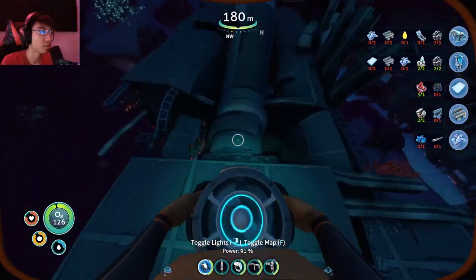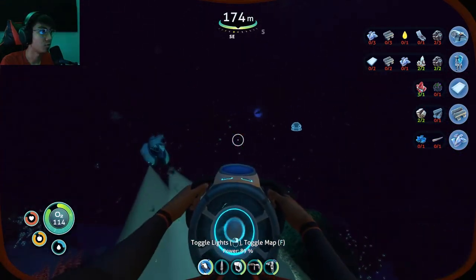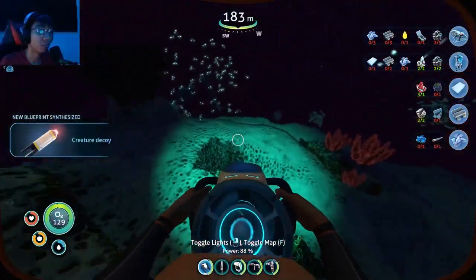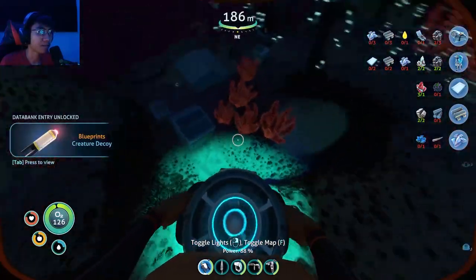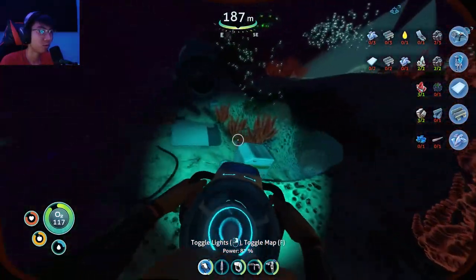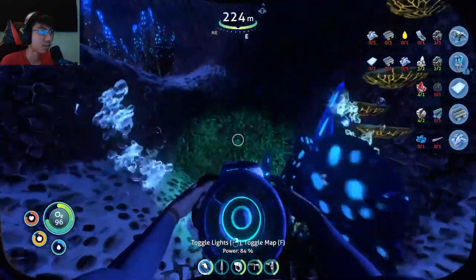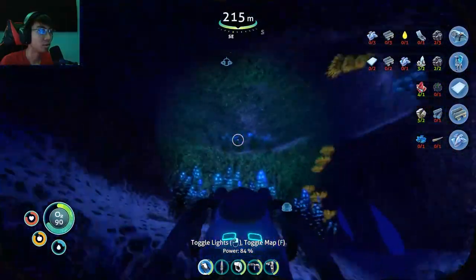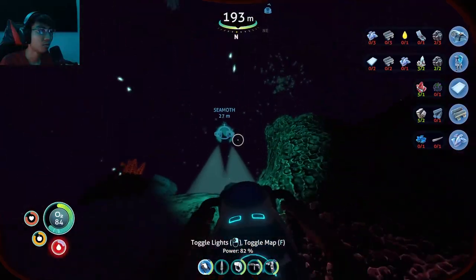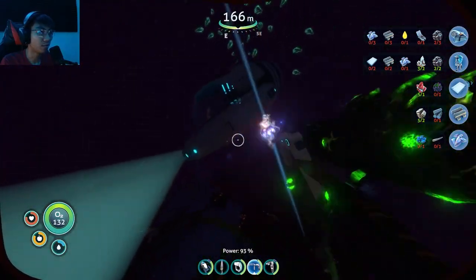Is there a way to get into this? Maybe there's something else in here. I see something over there — I'll move the Seamoth closer. Creature decoy — I think that's for the Cyclops. Whoa, go away! There is a lot of lithium here, which is good. There's ruby, a lot of ruby here too, which is amazing. I guess we should just go home after I fix this guy.